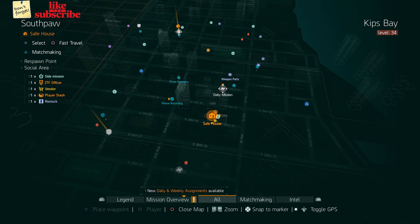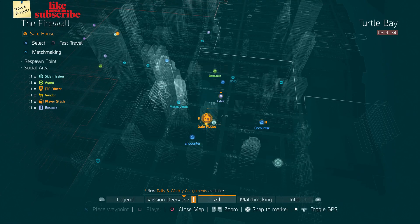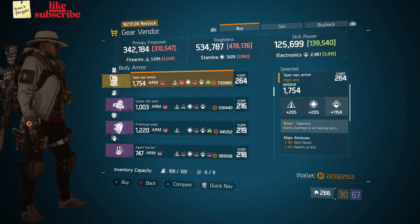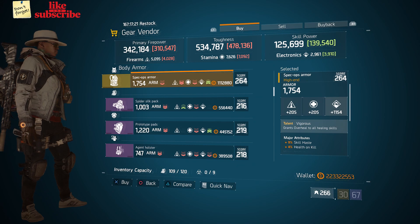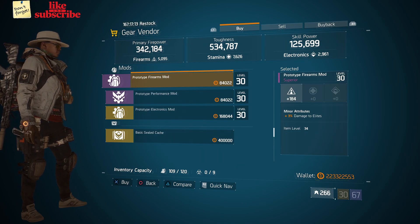For our next gear items, head over to the South Call. Here the gear vendor has a prototype performance mod with 5.50% first aid ally heal. For our next gear items, head over to the Firewall. Here the gear vendor has a spec ops armor with a talent vigorous. We also got a prototype firearms mod with 184 firearms and 3% damage to elites.